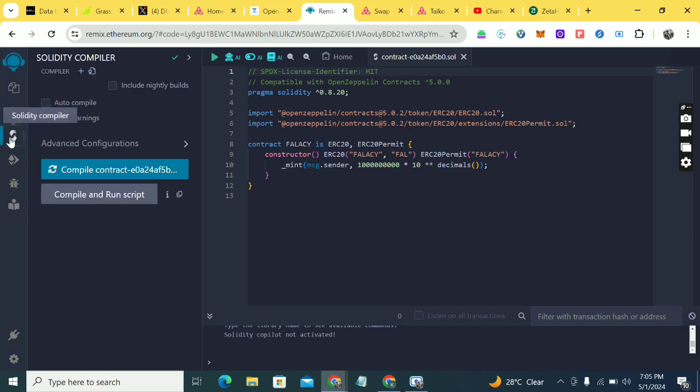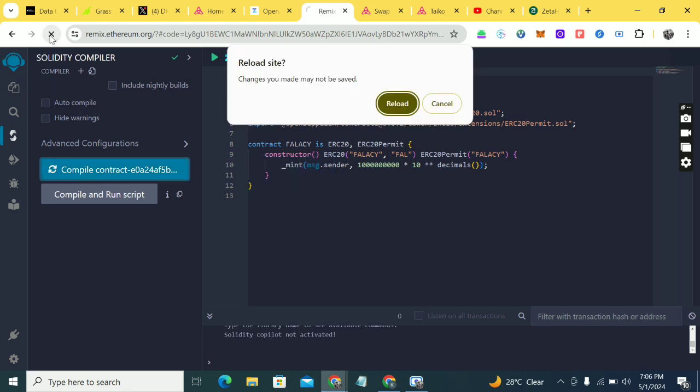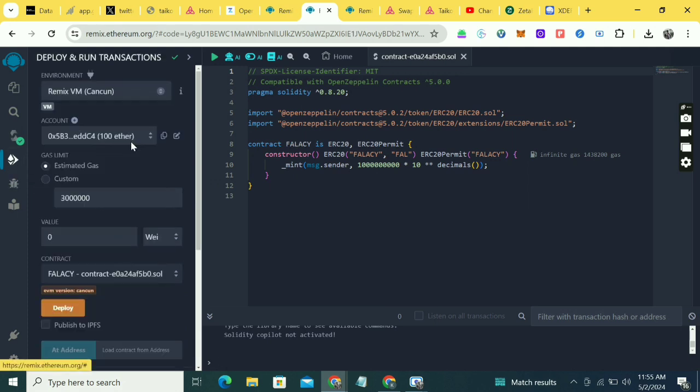In Remix, click on the Solidity compiler and then click 'Compile contracts'. Let it load — you can refresh if needed. Once it finishes compiling you'll see something like 'Publish on IPFS' for your contract address. Once you see that, it has finished compiling. Then you click on 'Deploy and Run Contracts'.